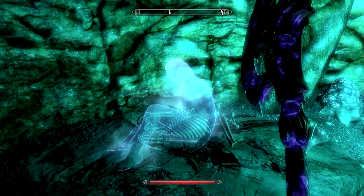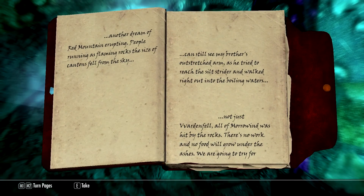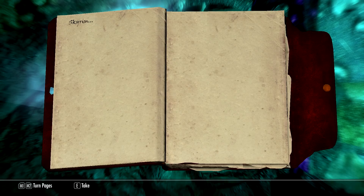Could you get out of my way? Anything beyond the waterfall? Nope - so I was trying to be careful on that little bridge for nothing. A faded diary - another dream of Red Mountain erupting, people running, flaming rocks the size of cantons falling from the sky. I only know... I can see my brother's outstretched arm as he tried to reach the silt strider and walked right out into the boiling waters. Not just Vvardenfell - all of Morrowind was hit by the rocks. There's no work and no food will grow under the ashes - we're going to try for Skyrim.